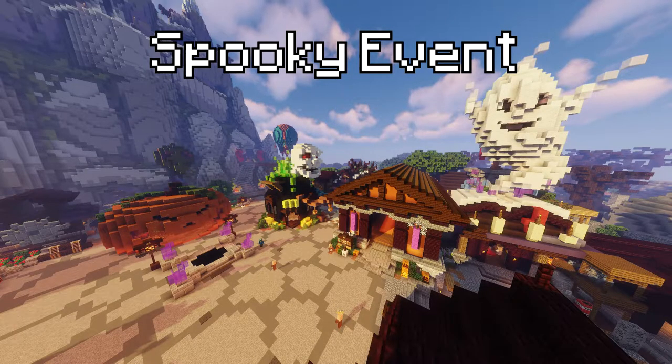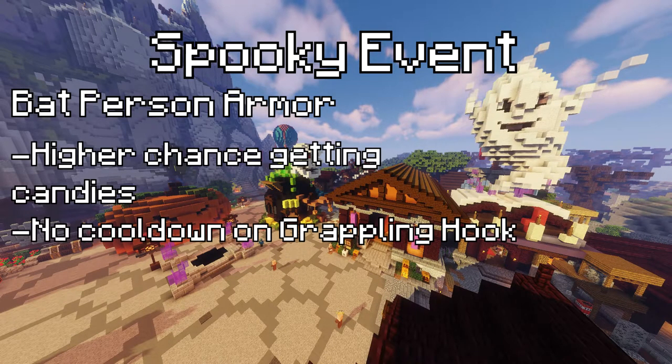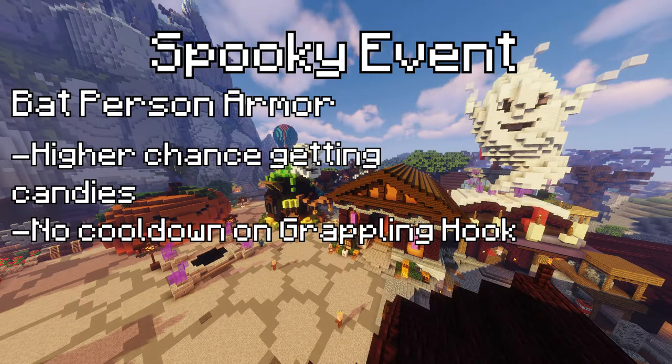Next is the spooky event, for which you'd need Bat Person armour. Bat Person armour gives cool perks like a higher chance of getting more candy, as well as no cooldown on the grappling hook.